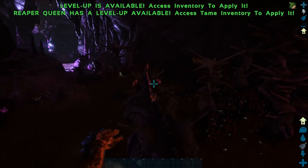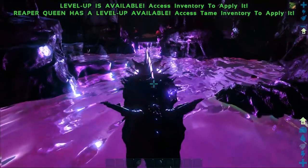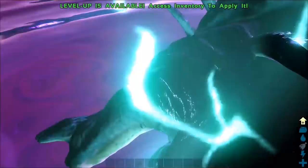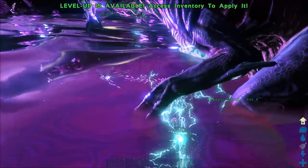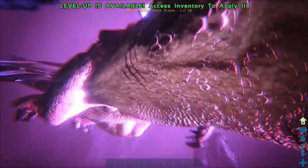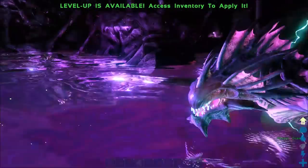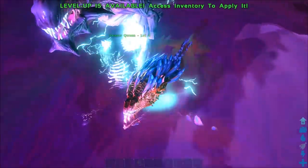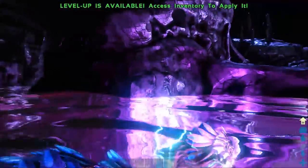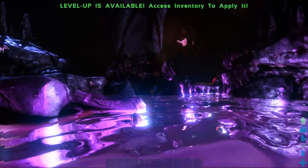This water is really dangerous for you to step in actually. I don't know if it hurts the reaper queen - yes it does apparently! There's things in the water too. No way - I wouldn't have thought these things could survive in here. Anyway guys, I'm going to end the video right there. We now know the location of the final boss of aberration, we know how to get rock drake eggs, and we now know where the reaper queens actually spawn. I'm going to move into some other stuff in another video - but guys if you enjoyed this video leave a like, remember to join my ARK Aberration server, and I'll see you in the next video.